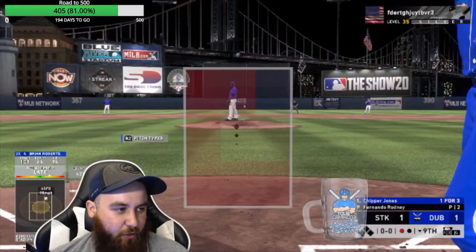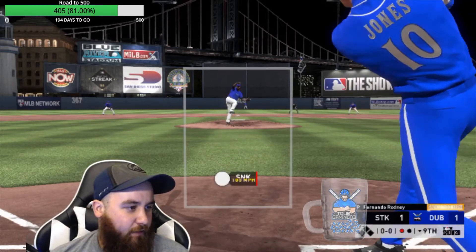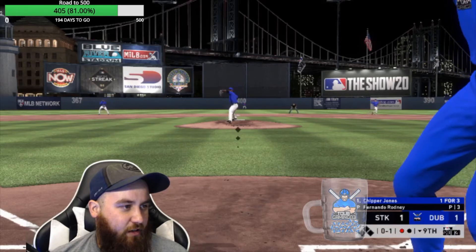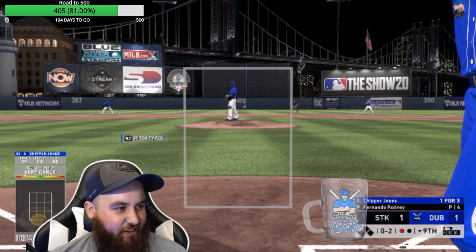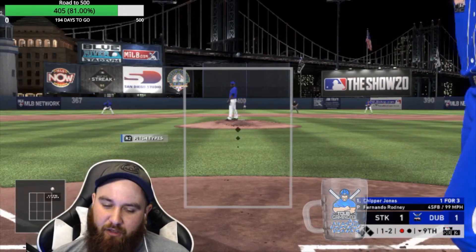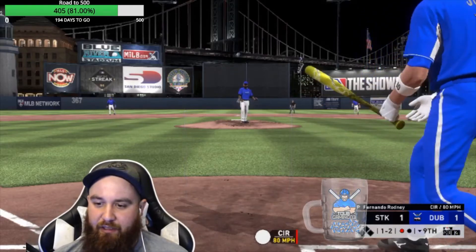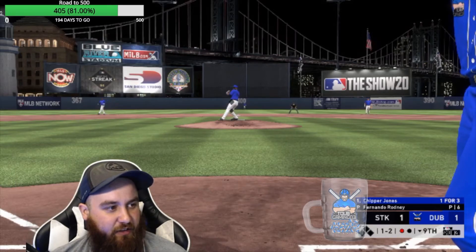Here we are — bottom of the ninth, one out. Chipper Jones up to bat — he's one for three today. We could really use a long ball right here. It's Fernando Rodney though. I mean, if you guys got him, he is a good closer to come in here. He's in the Ducks on the Pond pack. Can't really hit him very much, sometimes I do. I've faced him a couple times so far this year. Won't miss that one — it fouled off. Staying alive with Chipper. Been a minute since we had a Chipper home run.